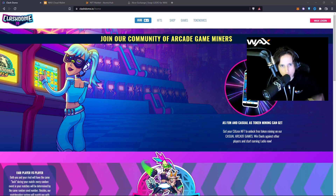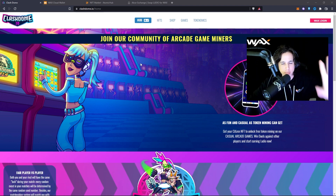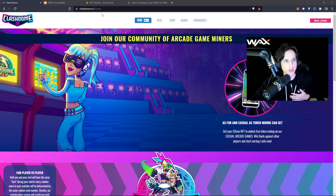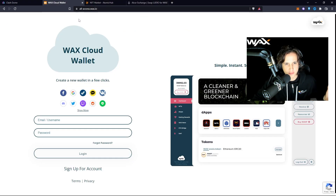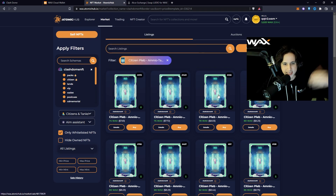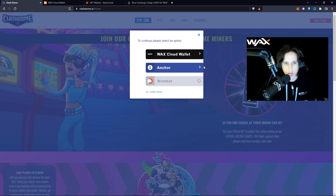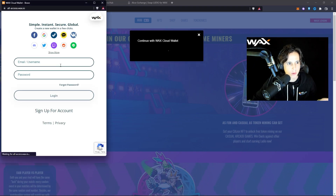Now I'm going to teach you how to onboard this platform from zero to one hundred. First, go to ClashDome — I'll link it below. You're going to need a WAX wallet; I have a full tutorial on that linked below and it should pop up on the top right. Once you have your WAX wallet, log in. You'll also want to know the WAX AtomicHub, which is the NFT marketplace for buying and selling, and the Alcor Exchange, which is like Uniswap but on WAX.